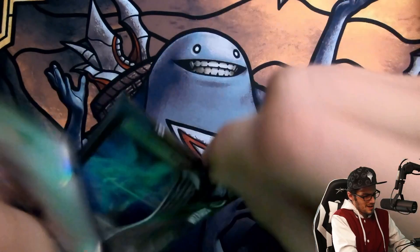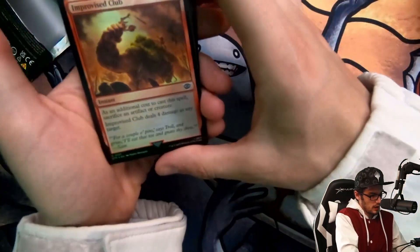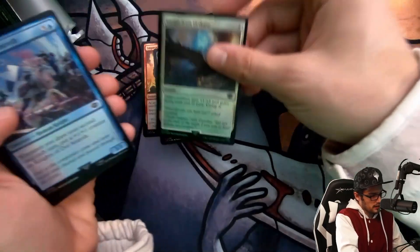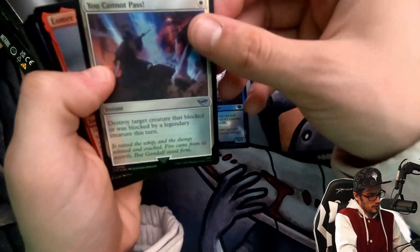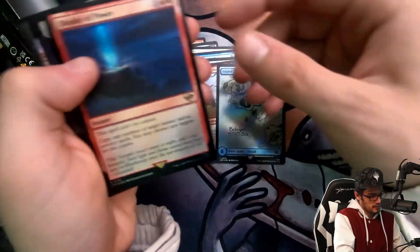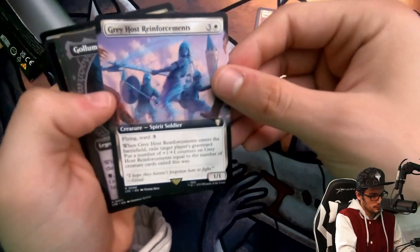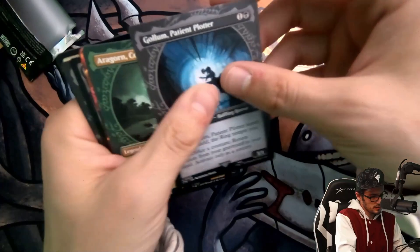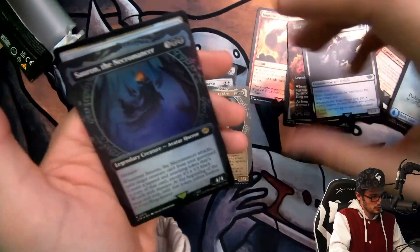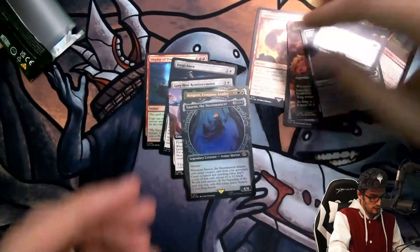Of course, looking for the One Ring, whether it be Human, Elf, or Dwarven, I'll accept it all. Improvise Clove, Snarling Warg, Escape from Orthnack, Knights of Amaroth, You Cannot Pass, the Riddlemark, Island, Display of Power, Origenu, Greyhorst Reinforcements, Golem, Aragorn, Frodo Baggins Scene Card, Nazgul, Saron the Necromancer in the Ring Treatments, and a food.